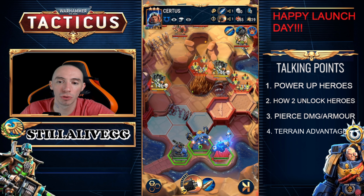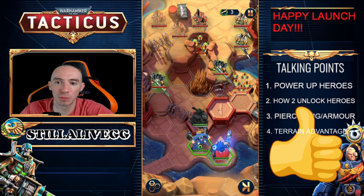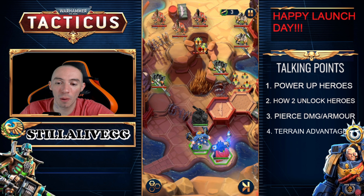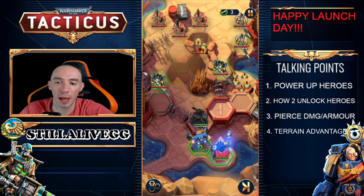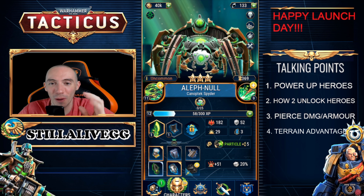Some heroes have abilities that can move enemies around the map, and this is super important. Look out for this especially when trying to knock enemies into razor wire or position them for AOE attacks. For our sniper, his special ability does a bunch of damage and then pushes the enemy back one hex tile. If there was barbed wire behind them, that would be great — then the rest of your team attacks while they're on the wire taking additional damage. Really look out for manipulating the battlefield and pushing enemies onto certain tiles to gain the advantage.